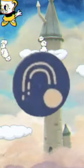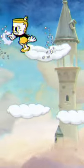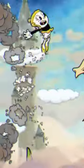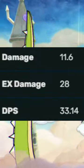Tip number 1 is going to be making sure you're using the Lobber Shot. The Lobber Shot is absolutely broken in this boss fight because it shoots at the perfect angle to hit him every single time, and it does absolutely massive damage, so make sure you use it.